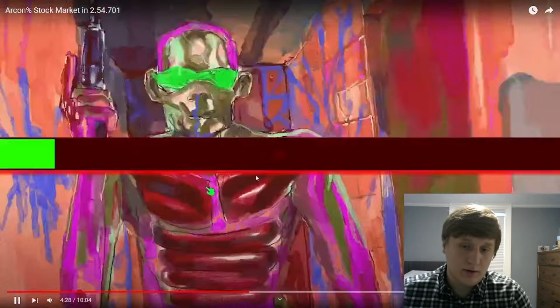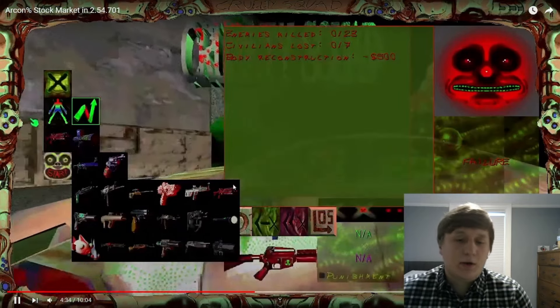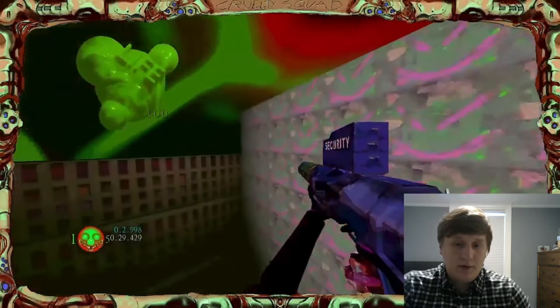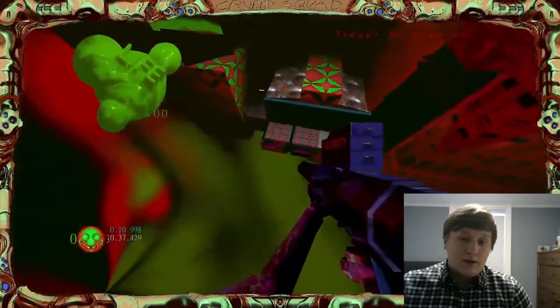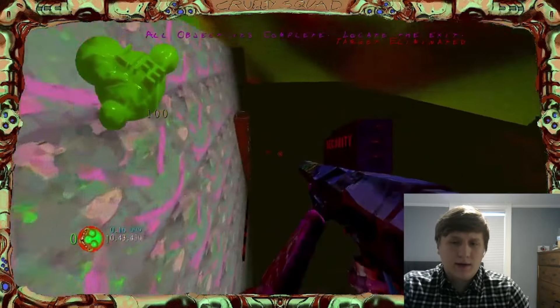I finally got the rocket launcher - that took like three minutes just for that. The ACR took no time at all. Then Farmo - I mess up Farmo here, actually. This is a new strat I had to come up with: a consistent way to beat Farmo when you have the abominator, and it took forever to figure out. I didn't even hit the shot, which was kind of a blessing in disguise because for the rest of the run I was thinking 'man this run sucks, I lost like six or seven seconds there,' so I didn't have any pressure going into the rest which was good because the rest was pretty nice.